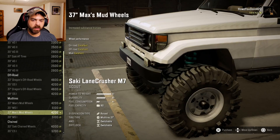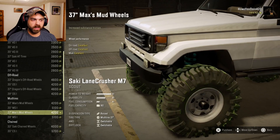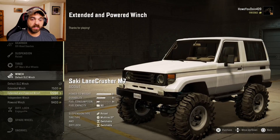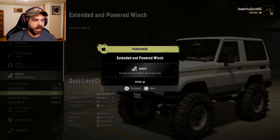For tires, not a bad little selection. I'm going to go with the 37-inch Maxx's mud wheels. He has 39-inch ones and I'm not sure if those are regular in-game tires or not. We'll go with the 37-inch mud wheels. For winch you got the default extended, extended and powered, independent, and powered. We'll try the extended and powered.